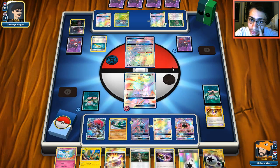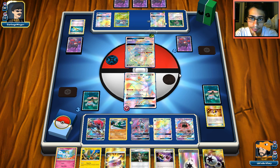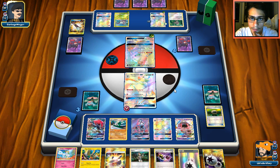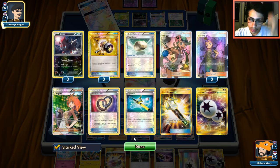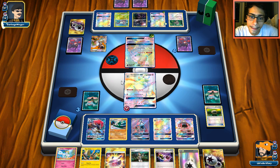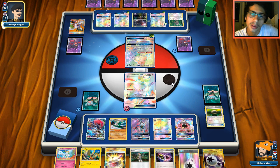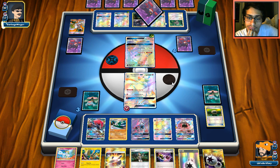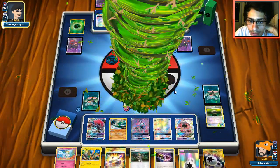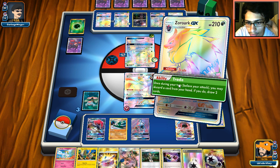This is a very good match, guys. A Field Blower hits my Float Stone — better than my Choice Band. He's probably going to retreat. I haven't seen a Guzma from him yet. He plays a Sycamore and more energy — looks like he's not going for the Armor Press play. That's three DCEs down the drain, though he probably plays Special Charge. We're going to get hit hard but my builder should spawn with a KO. I'll Trade and get rid of Kirlia to thin the deck.